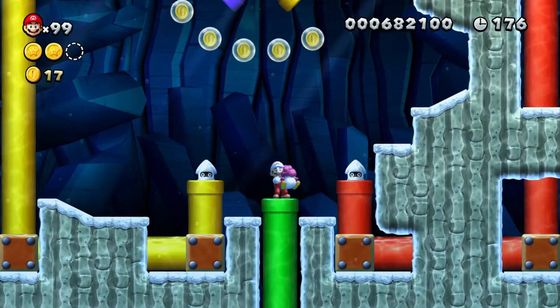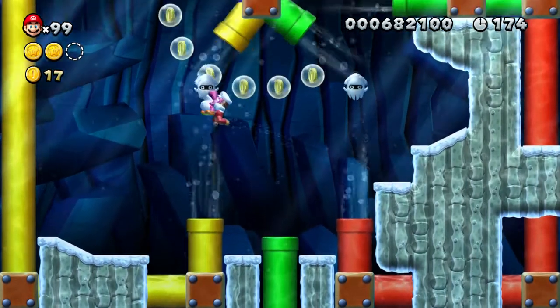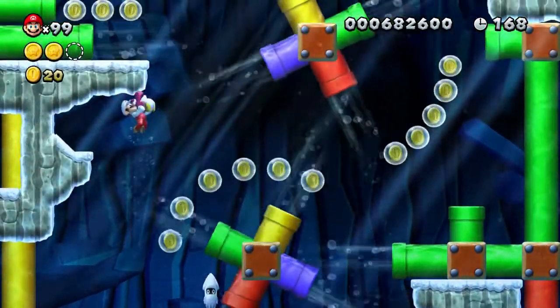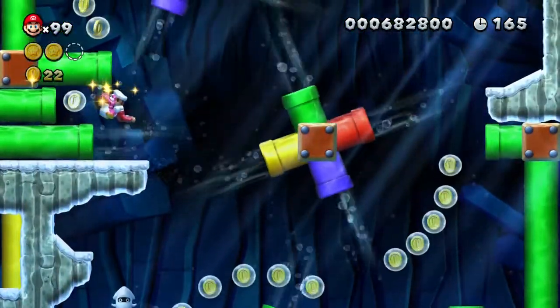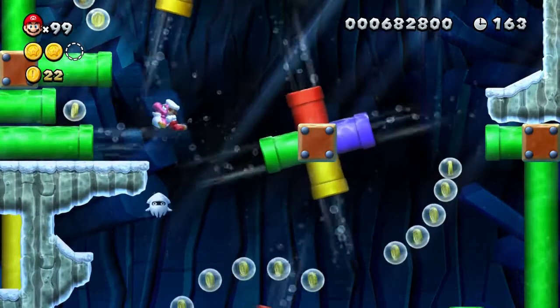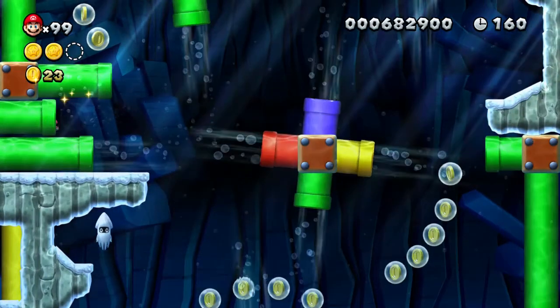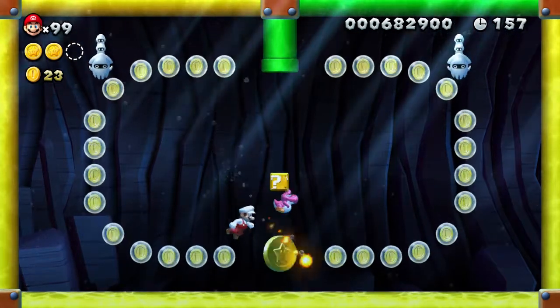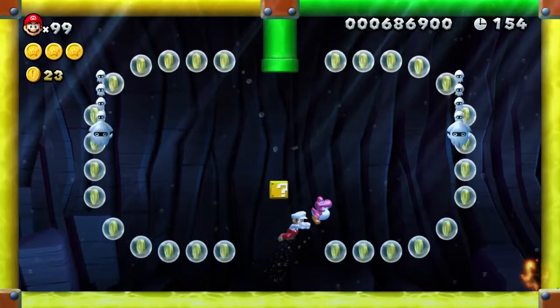The third star coin is hidden in the secret area. It is going to be on the left side — you can see it right there with your coins. You should be surrounded by coins, but the squids — the squids are — oh no, no, no, no.